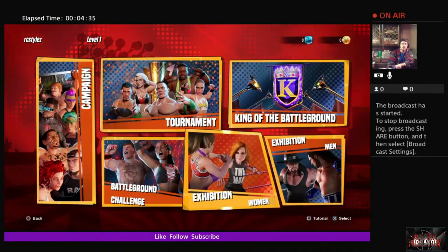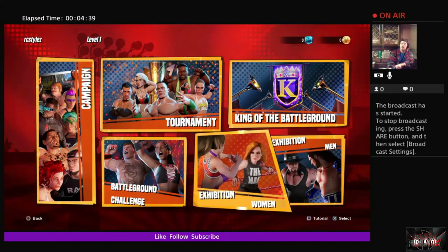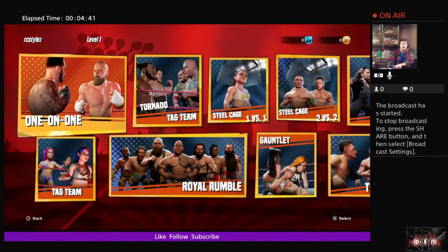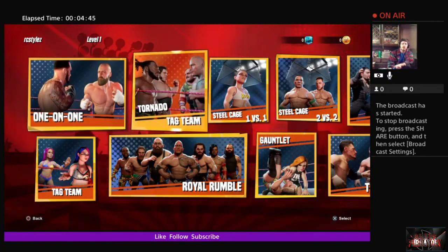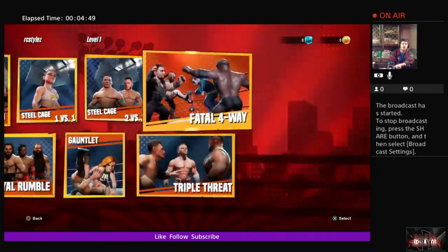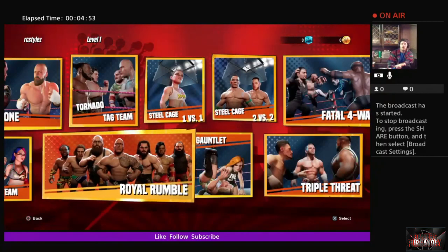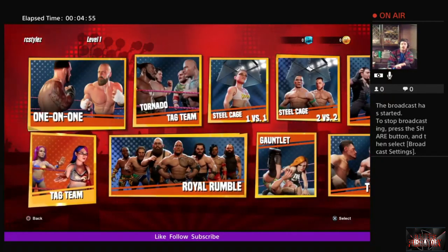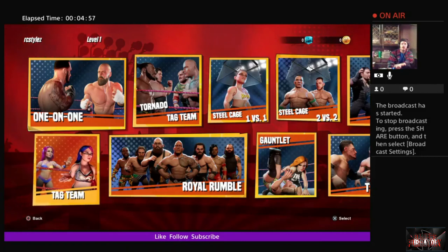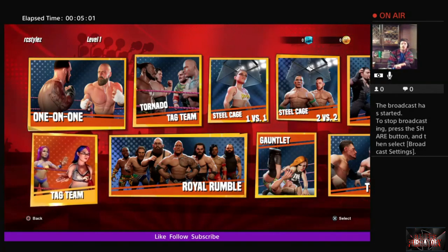Coming back out, let's look at the exhibition areas. You can choose men's or women's exhibitions. The match types available include one-on-one, tag team, steel cage one-on-one, steel cage two-on-two, fatal four-way, triple threat, gauntlet matches, Royal Rumble, and tag team. Every game mode gives you an opportunity to earn battle bucks to use in the store to unlock things.